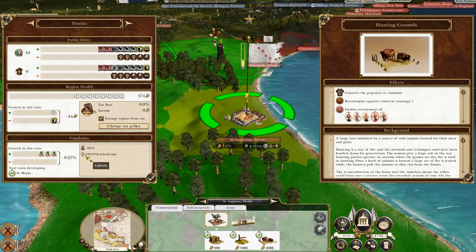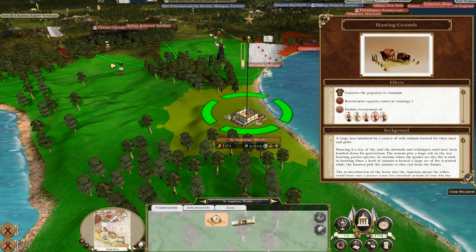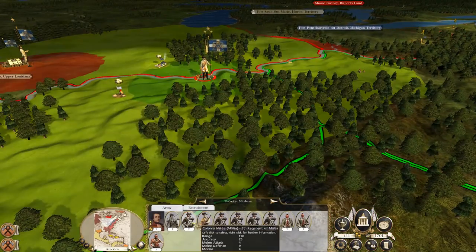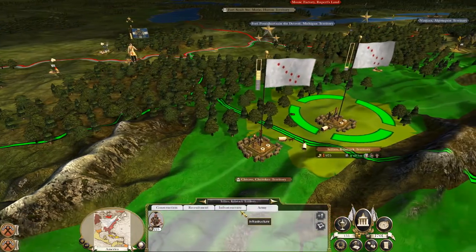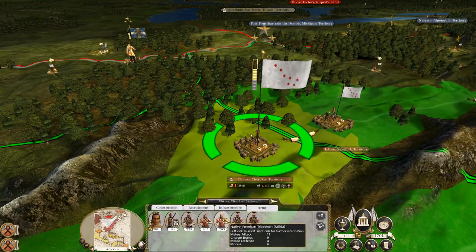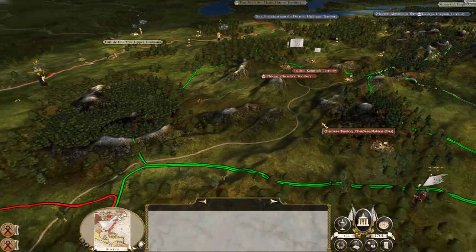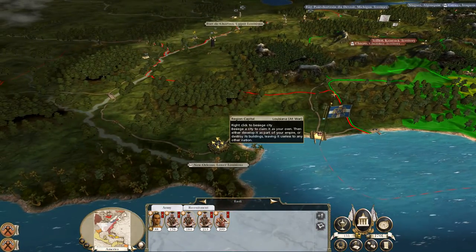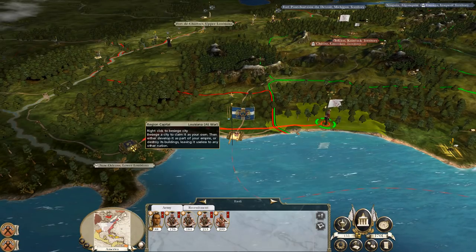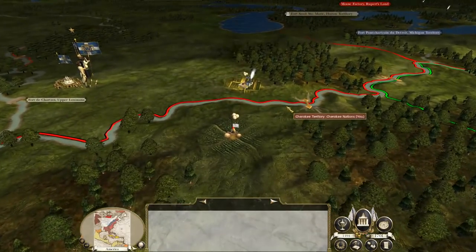At the start of the next turn we're done deconstructing the town — now it's time to rebuild it. We're going with the hunting grounds type because this converts the population to animism, our religion, and currently they are Catholics, which will make controlling the population significantly easier. The Louisiana army is just building up on our border threatening to invade, and we're doing exactly the same thing. I'm starting to think we have enough to hold them off, so what I could do is bring Enoli and his warriors down towards New Orleans, the capital of Louisiana, to make a sneak attack while their main forces are gathered up north.